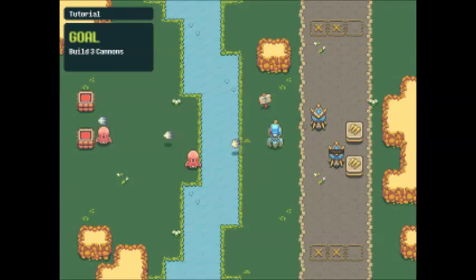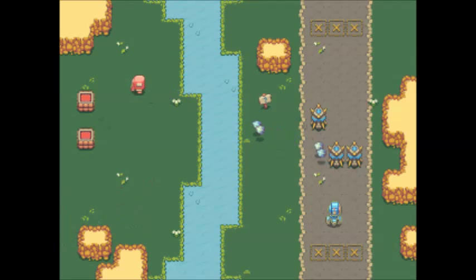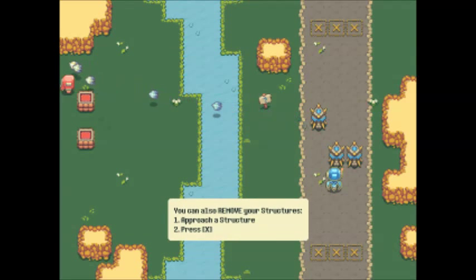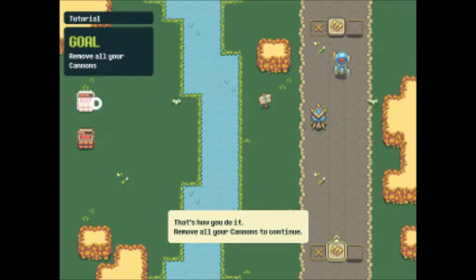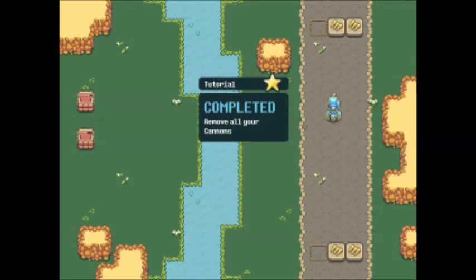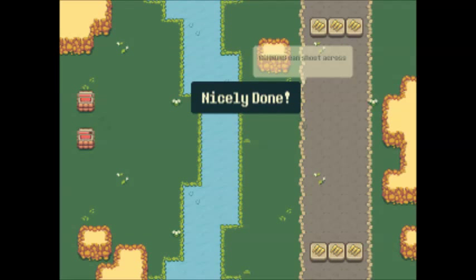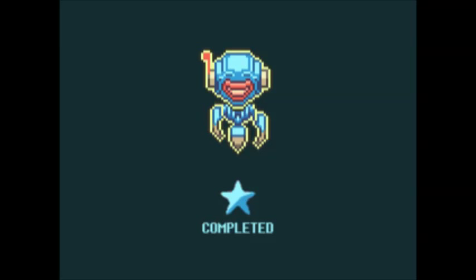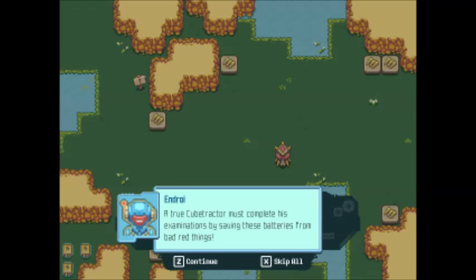If you pull two cubes into each other you can make turrets, and they last forever unless you destroy them with the X button — which the game is going to demonstrate for us in just a minute. It takes a while but at least they have unlimited range. Now we tear down the things and the construction material comes back. We removed all the cannons and built all the cannons, so now it's time to leave. This is just a tutorial so no batteries to get or anything.